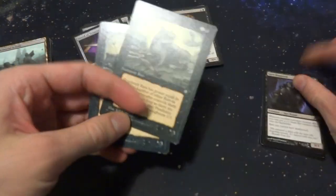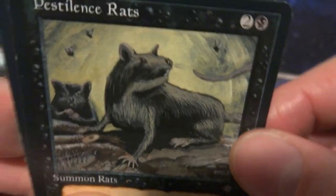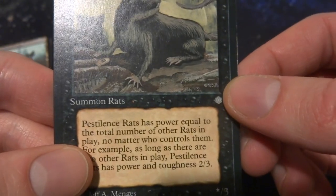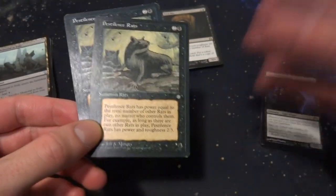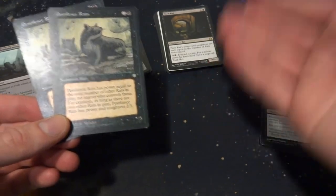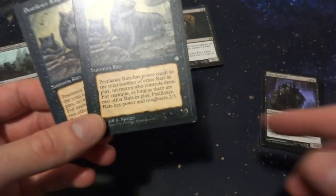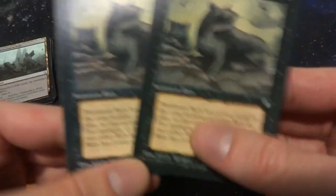I have two copies of Pestilence Rats from Ice Age with cool art by Jeff A. Menges. It's two and a black mana, and its power equals the total number of other rats in play no matter who controls them — so even your opponent's rats count. Its toughness is three, which I really like — compared to Swarm of Rats which has only 1 toughness, this one can actually block and survive. A nice, more resilient body that still scales with the rat count.